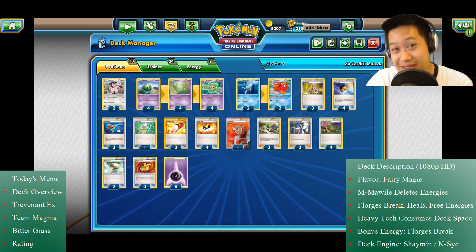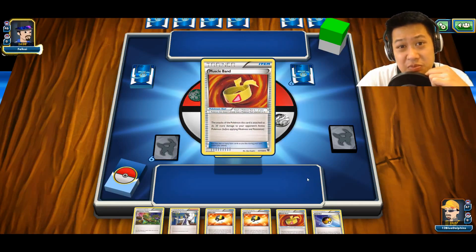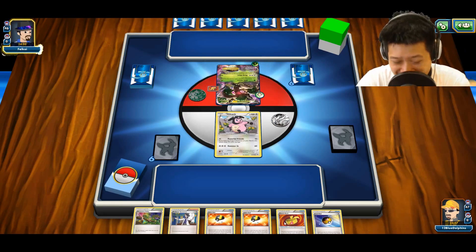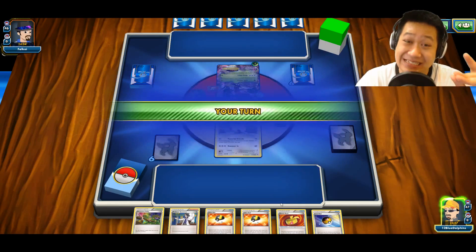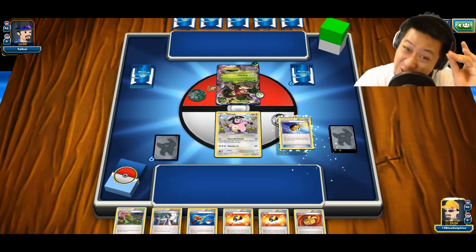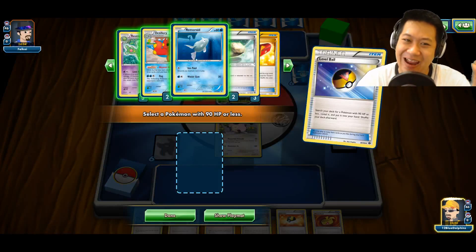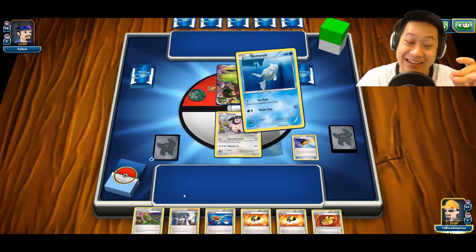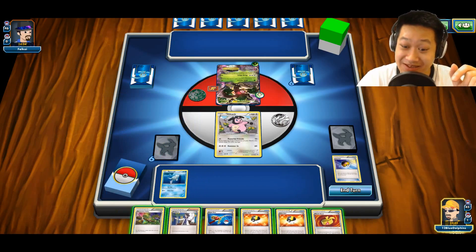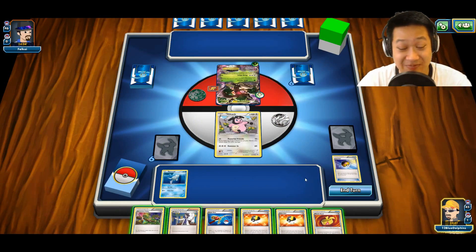Welcome to another Reuniclus match. I'm going to play now. When I first saw this Pokemon I thought this is definitely a ghost that escaped from Ghostbusters and possessed a teddy bear — that's exactly what it looks like. It's creepy and good-looking at the same time.